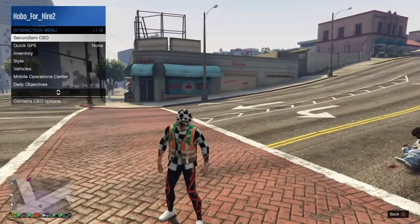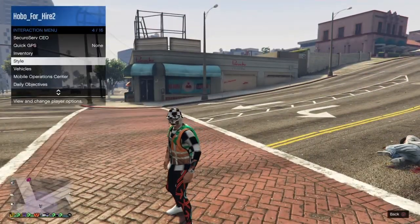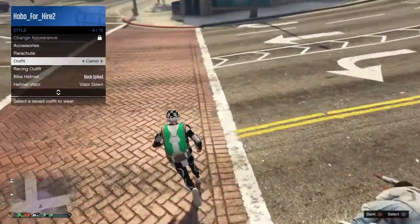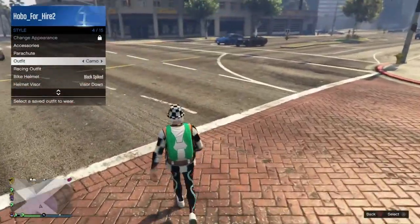Make sure the outfit you want the duffel bag on is saved. Now, put the duffel bag on — put the outfit with the duffel bag on.